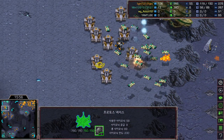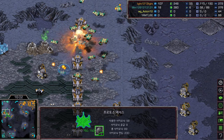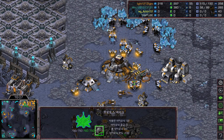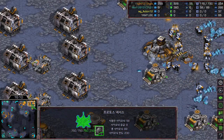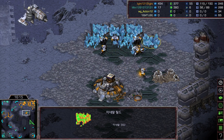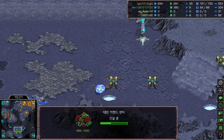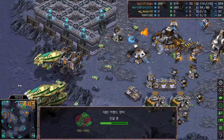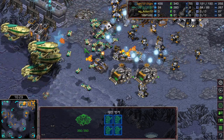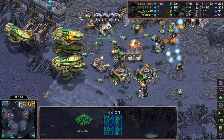Mini is trying a last desperate move with the carriers, picking off siege tanks one by one. But Light is still mining on two-base saturation — his main base is fully mined and he's finally started mining his third expansion. A fourth expansion has also just started. Dropships rotate to the bottom right as well. Four marines out of a bunker are doing great damage, picking off interceptors.